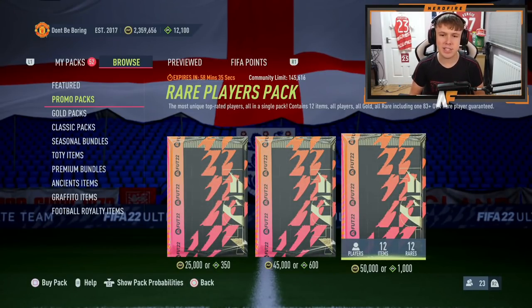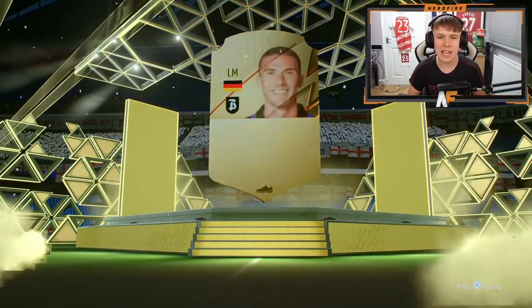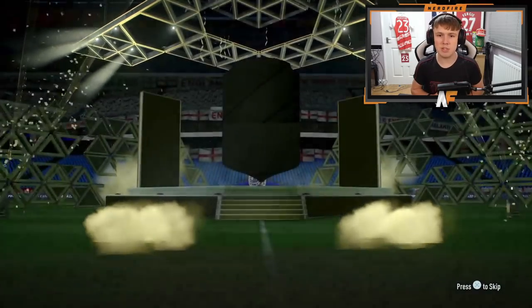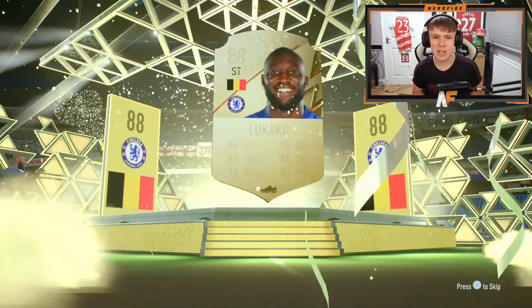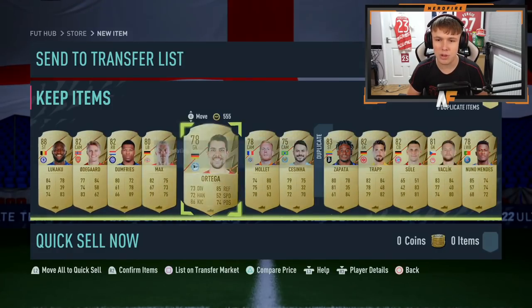Here we go — sending some 50k packs for the full Team of the Year. First pack, hoping for a blue straight away — but it's a board. It's Gosens though, we'll take it. Pack number two — we get a walkout, 88-plus Belgium striker. It's Lukaku — our first walkout, nice to get one early in the 50k packs.